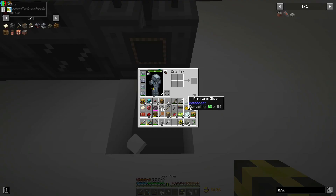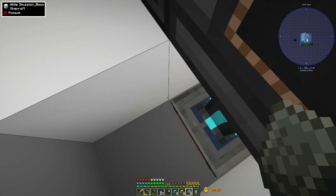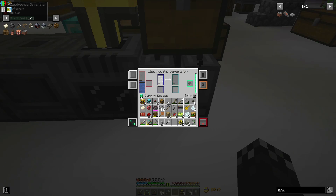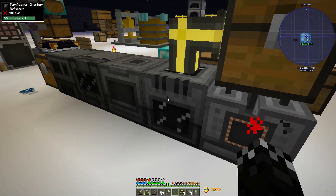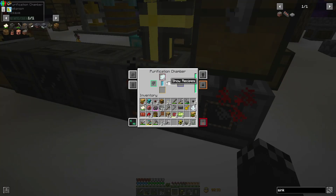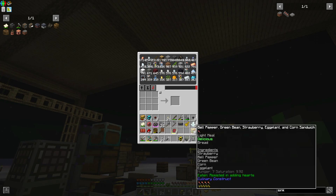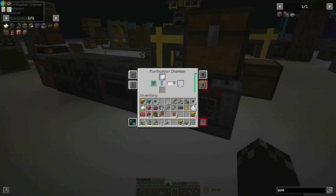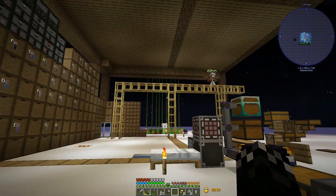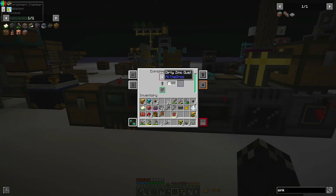I've got some fluid pipes. I'll put the sink here and put the fluid pipe on top, wrench it, and that should give us water going into the separator. Very nice! I'm just voiding the hydrogen at the moment - we will use it eventually. Now I should be able to have ores coming into this chest and it'll process through. I'll put two raw zinc in - let's find out what ends up. Two should turn into two, so ideally we should get triple but I think it's only doubling.